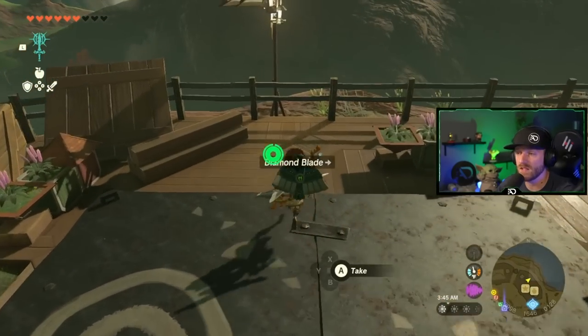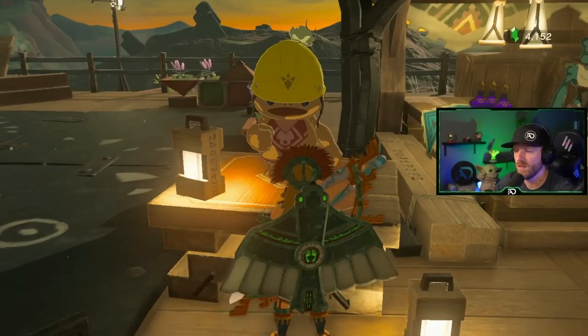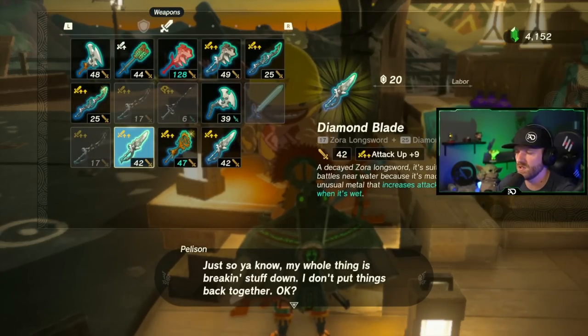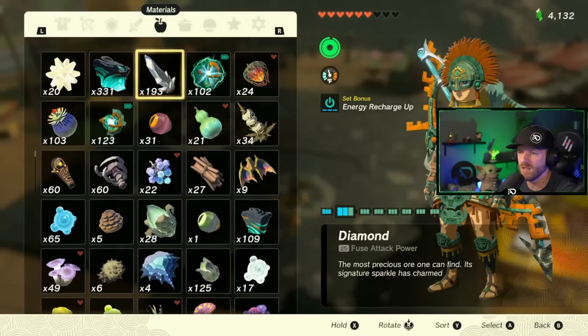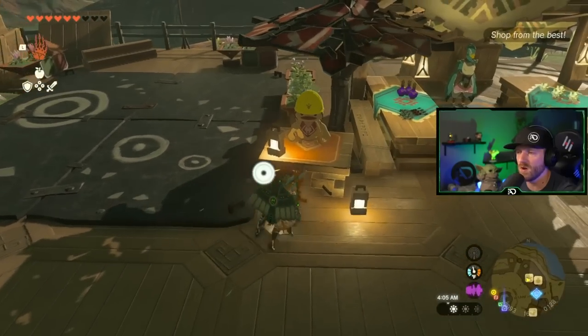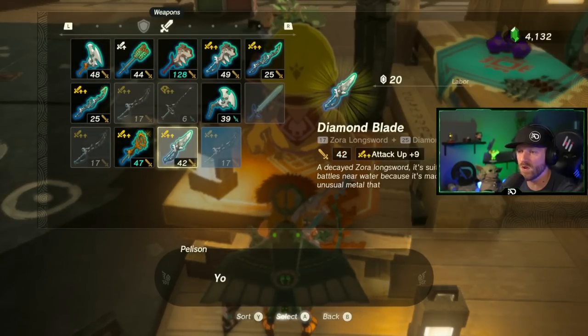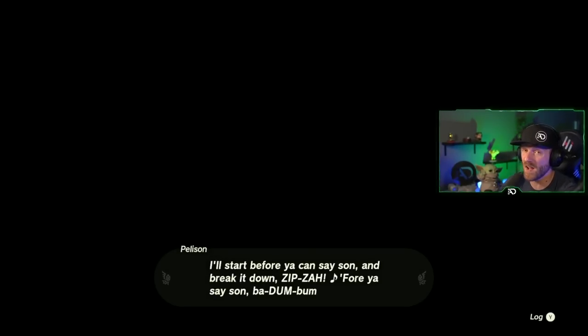Just like that, you can see it worked — we now have two diamond blades. Go talk to Pellison and for 20 rupees each he's going to break apart the diamond from the actual weapon. Typically if you unfuse an item yourself it destroys whatever item is fused, but with Pellison you get both back. We now have the Zora Longsword plus nine and the diamond. For a total of 40 rupees we turned one diamond into two diamonds — a diamond is worth 500 rupees, so that's a gain of 460 rupees for doing this once.